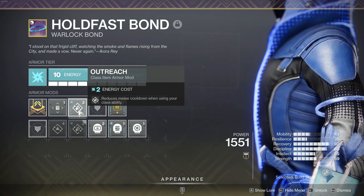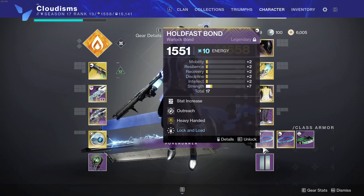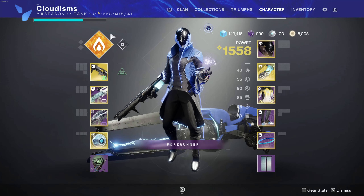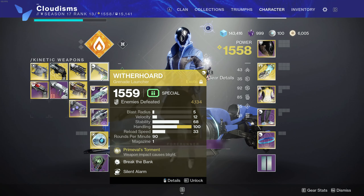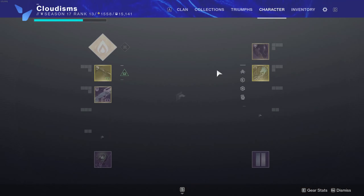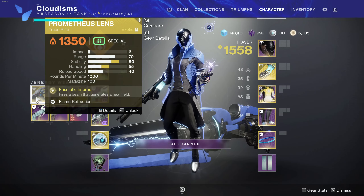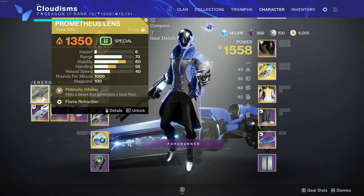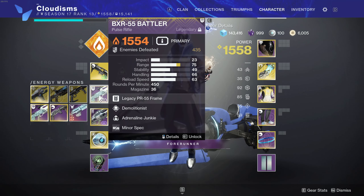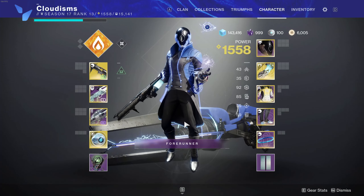We are also using Outreach, so when we use our class ability dive, we'll get a nice chunk of melee cooldown. So as you can see, we're really speccing into getting our melee back so we can take advantage of the Sun Bracers' perk. As for the weapons, feel free to slot in whatever you'd like. This pairs very nicely with Heat Rises edition of wild airborne — you don't have to think about it, just shoot and jump around and you'll be getting tons of free melee energy. The Demolitionist perk is going to be a huge point in getting my grenades back so I can always have Heat Rises when I need it.